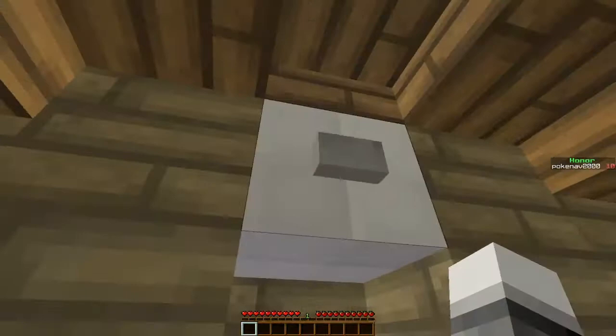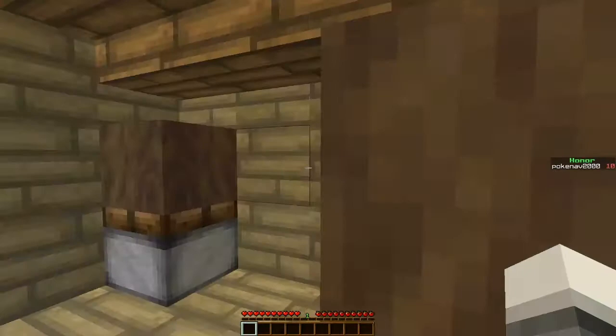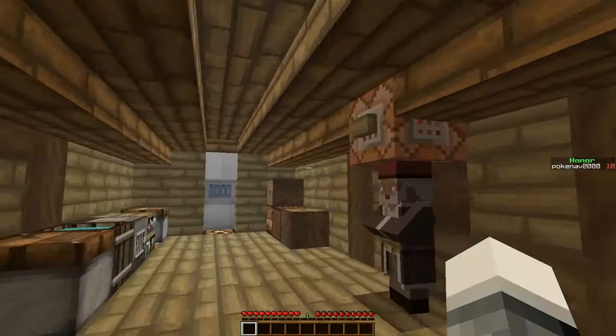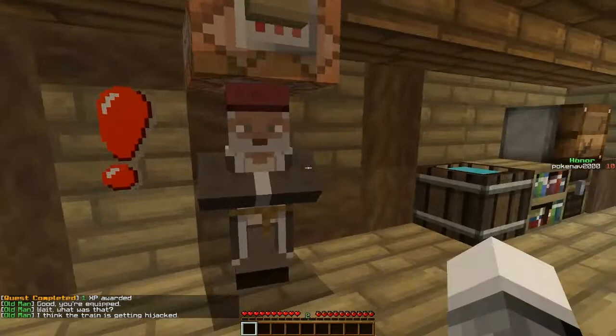Alright. What do I do here? I guess I go up. What are we going to get robbed or something? That's the passenger carriage and I'm a stowaway — I can't show my face in there. What am I thinking? One XP reward, good. You're equipped. Uh oh, they're coming! I think the train is getting hijacked. I knew it. You better check it out. Investigate the passenger carriages.